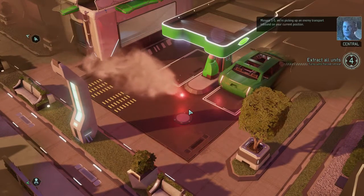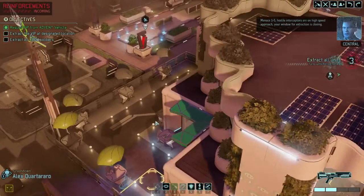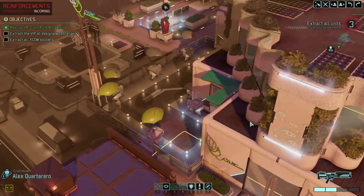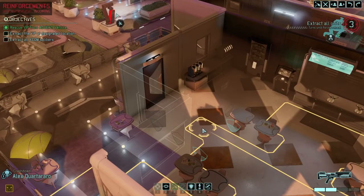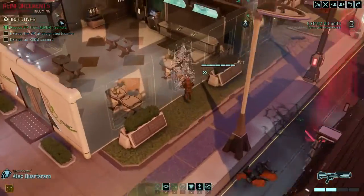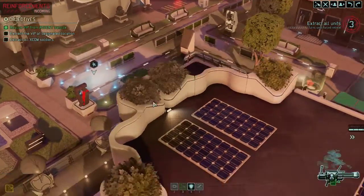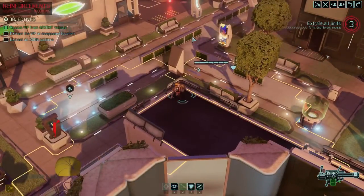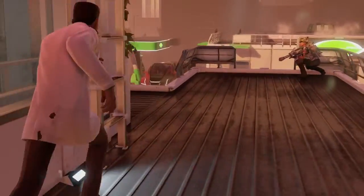Menace 1-5, we're picking up an enemy transport inbound on your current position. Hostile interceptors are on high-speed approach — your window for extraction is closing. I don't think I'm in a position to fool around here. I want to move to a position where I can extract next turn if things don't look great, but I'll obviously take the high ground overwatch shot against the reinforcements and get the VIP into position to evac next turn.